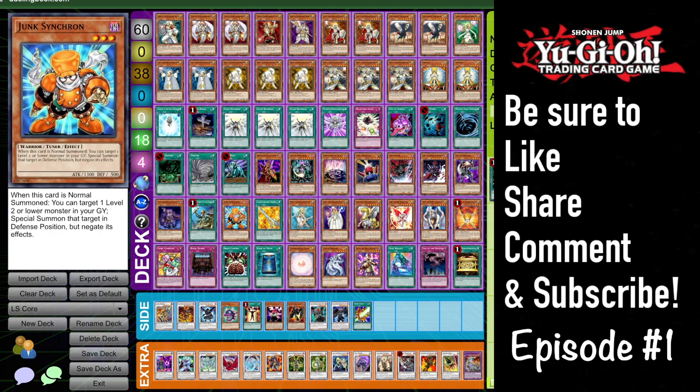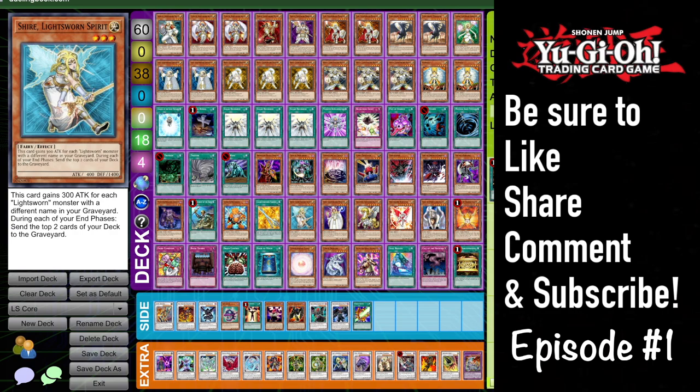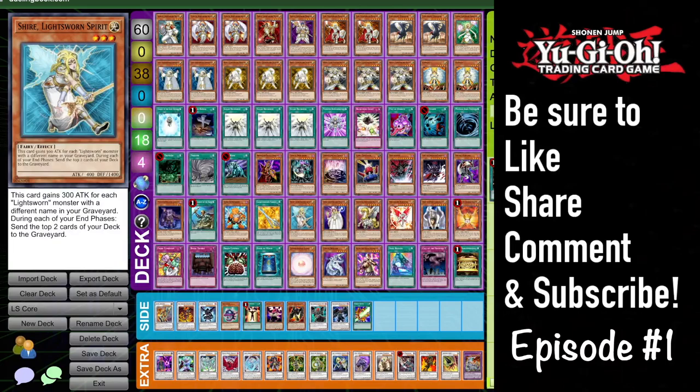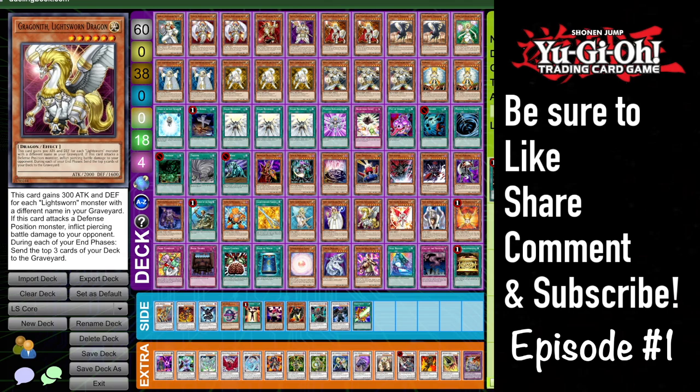Lightsworn Sabre is pretty much always a zero in the deck. Shire, Lightsworn Spear — this is almost always going to be included in the Christia Sworn deck; it's a Lightsworn, it's a fairy, and it can get pretty beefy pretty quickly. Pure Lightsworn not so much. Genus Lightsworn Nender — no one even knows what this card does; I tried it as an extra name, it is 2100 defense which sometimes could be okay, but I'd probably just play a second Arcus. Dragoneth is pretty much not included in any Lightsworn list either — he's actually kind of good with piercing battle damage, mills three, gains 300 ATK/DEF per Lightsworn in the graveyard, but it's pretty difficult to summon.